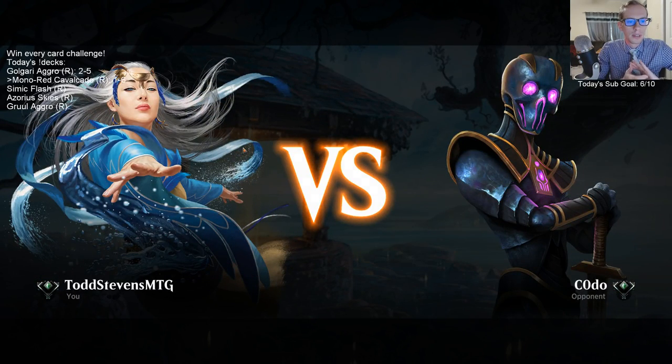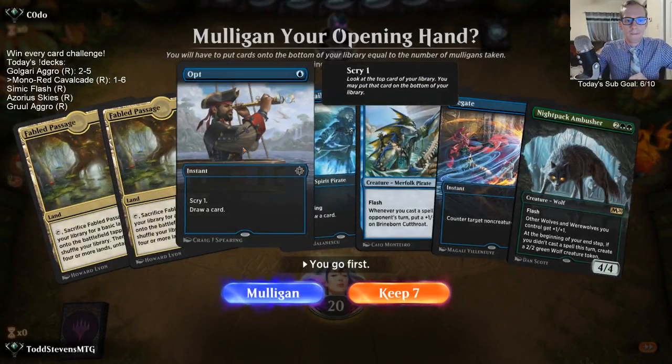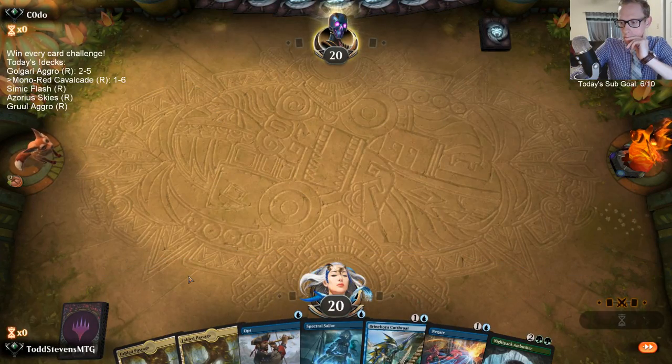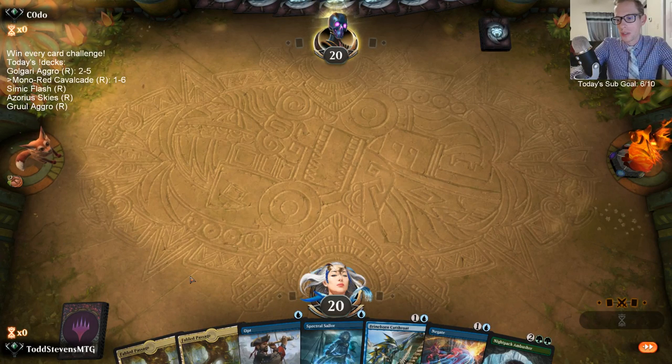We're playing in Ranked — rankings just reset today and we're down at the bottom of Platinum from all these losses. I haven't played this deck yet in this format. This list is from a viewer who plays a lot of Simic Flash. For those asking about Wildborn Preserver in the deck — with 20 creatures, I don't think there's room for it. We can't really play 24 creatures, and I don't know what creature I'd cut for it.